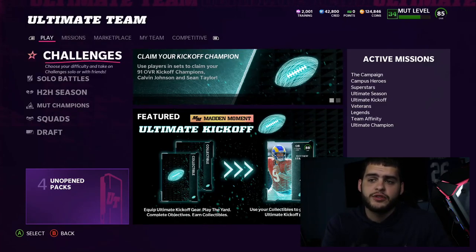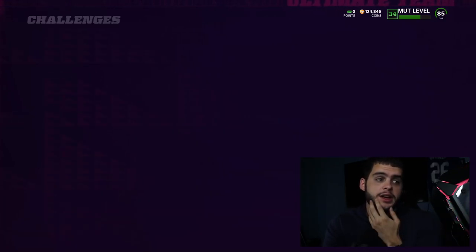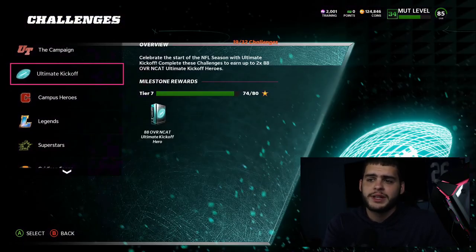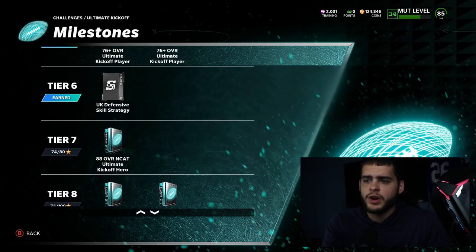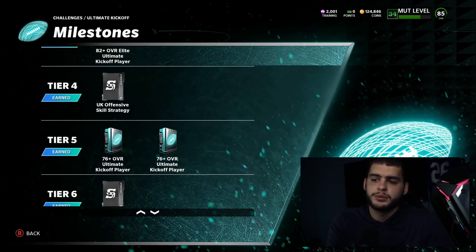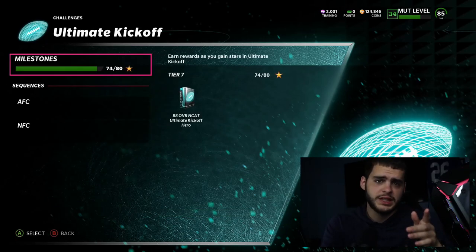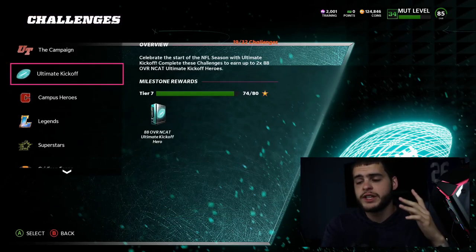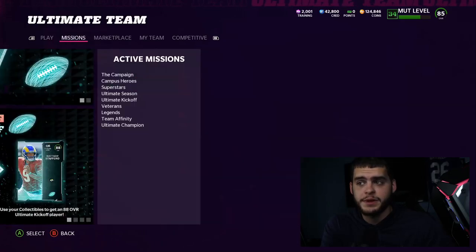Now let's head over to the free speed strategy cards — you really want to make sure you're getting these because you don't want to miss out. They're really good especially with how good these new cards are. Heading over to Ultimate Kickoff Solos, if you come down here you'll see the Ultimate Kickoff Defensive Strategy Card and the Ultimate Kickoff Offensive Strategy Card. Those two actually give you speed — the offensive one gives you speed on offense, the defensive one gives you speed on defense. Key thing to note: it only gives speed toward Ultimate Kickoff players, which is perfectly fine because a lot of people don't even have speed cards in general. Calvin Johnson and Sean Taylor are two of the best cards in the game right now, and if you can get a speed boost on them, that's pretty great.